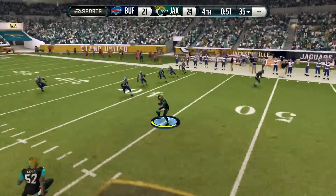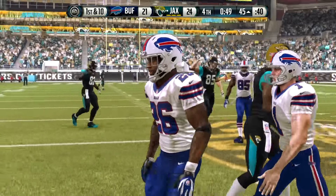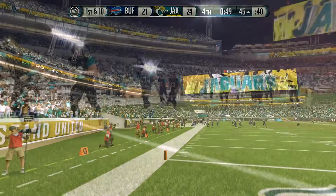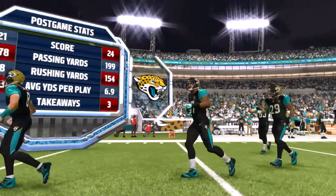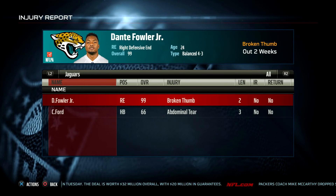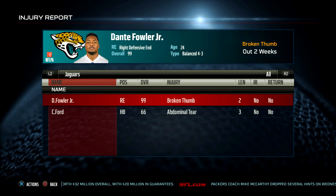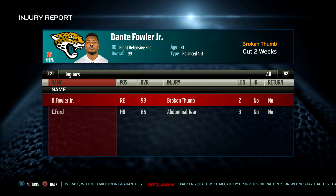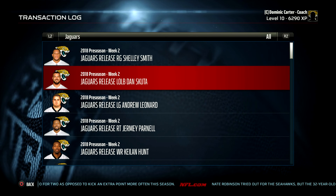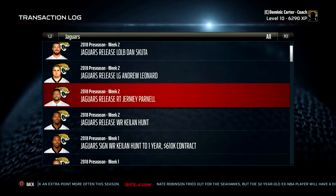They wanted to go for an onside kick and I wasn't prepared to call an audible. Wouldn't you know it — Dante Fowler recovered it, and he got shaken up. This is exactly what you're trying to avoid in the preseason — an unnecessary injury. This is why I don't do a lot of formation subs in preseason; I don't want starters out there beyond the first quarter. Thankfully it was only a broken thumb, making him miss the last two preseason games, so he's going to be okay for week one. But Calvin Ford is going to miss the rest of the preseason and the first week of the regular season.